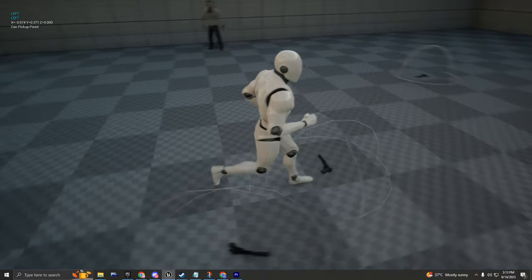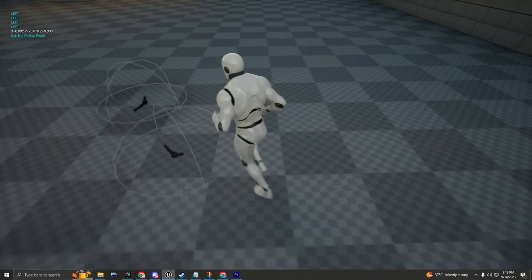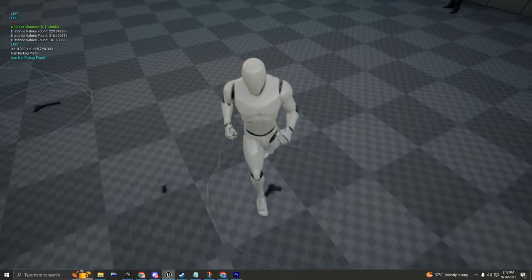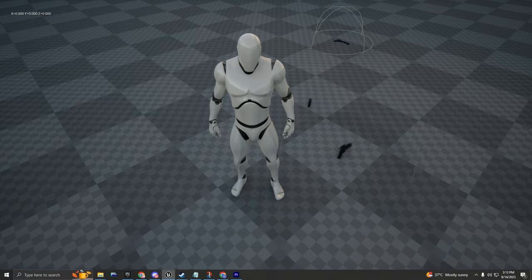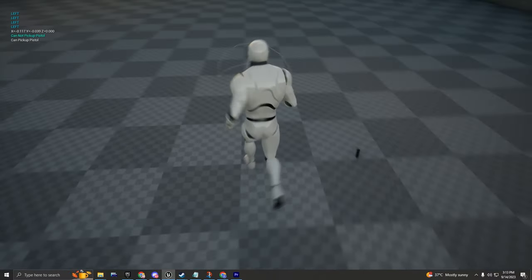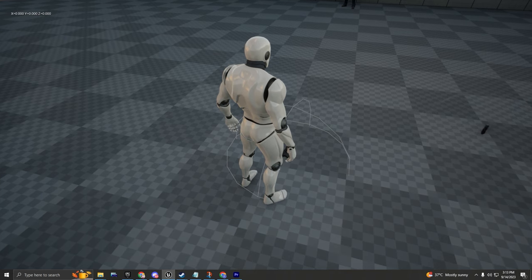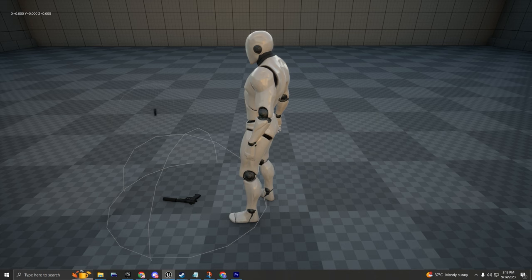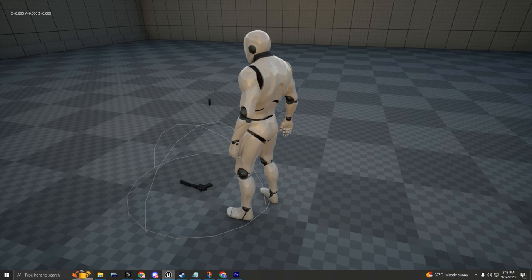This code is going to allow us to pick up - my pistol is glitching there, that's because of the physics asset, I don't need to worry about this. The pistol just disappeared, but as soon as we overlap this sphere collision, we are able to pick up the nearest pistol that is near the character.